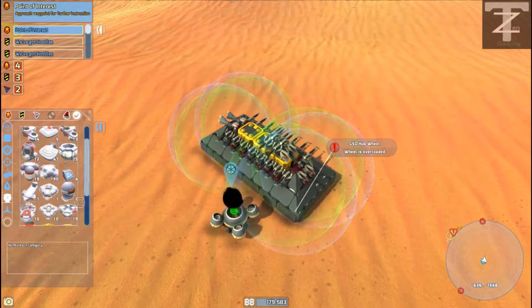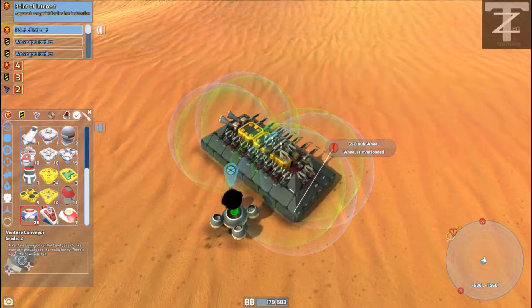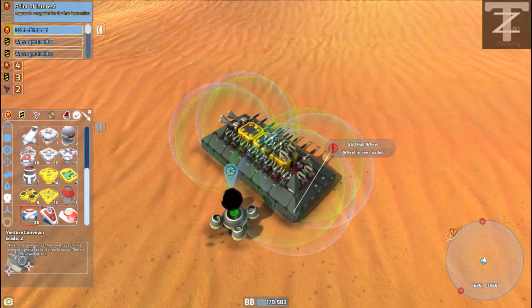They were under conveyors. Right here — we got the Venture Conveyor. A Venture Conveyor can hold and pass chunks even at higher speeds. It's really handy. There's very little downside to it.